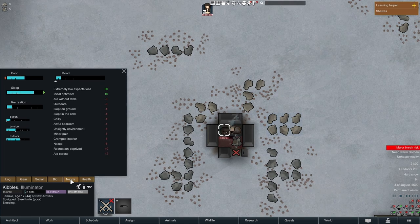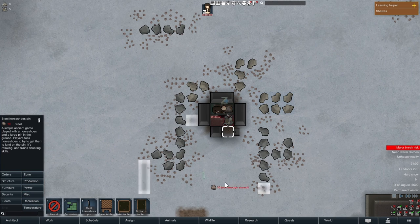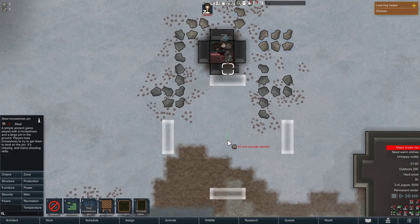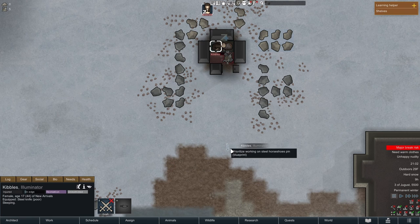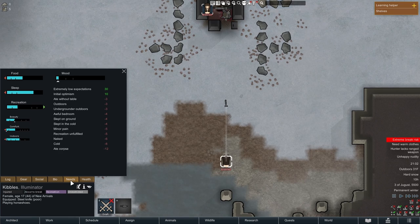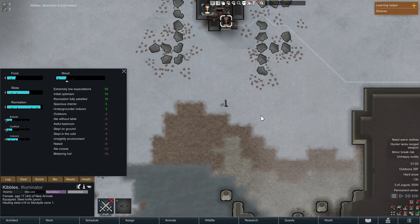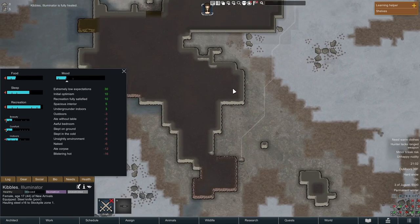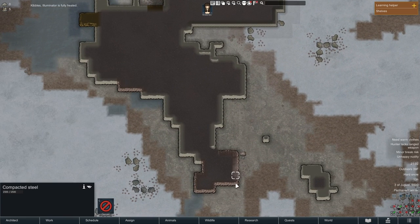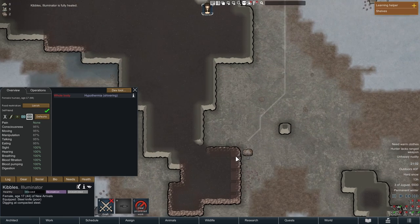Next day, recreation is all the way down and mood is tanked from eating a raw snow hare. I make a horseshoe pole to get some recreation and max it out to stay out of extreme break threshold. I only get one shot at this before my person gets bored of dexterity play. Now I grab some steel and start trying to get electricity — my main goal is a windmill and a nutrient paste dispenser.